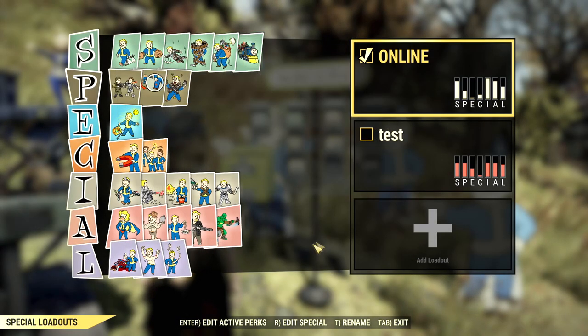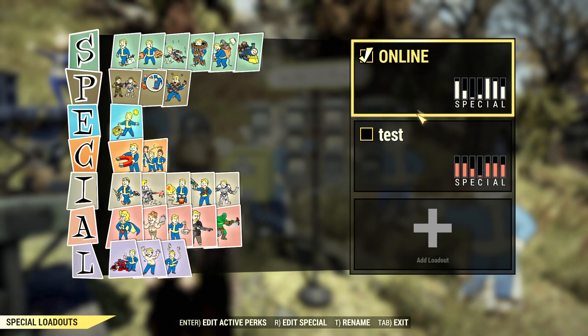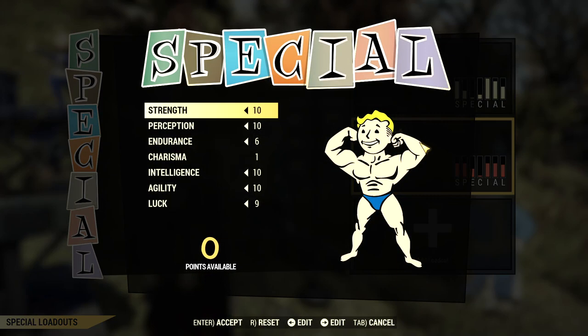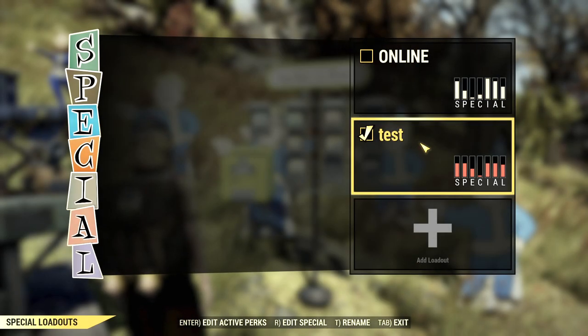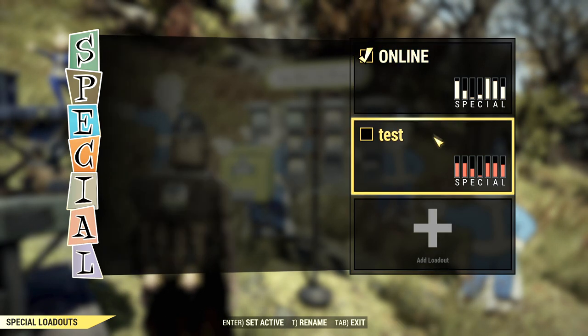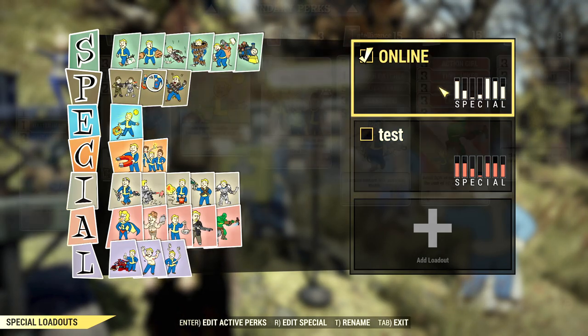The game also allows you to have multiple profiles on each character and multiple characters per account. So you can set up different profiles for different purposes — one more looting-focused and another more combat focused for when you're intending to do activities like public missions or daily operations. You start with two profiles by default, but if you want more you can buy them with Atoms, and if you've been saving up the ones the game gives you, you should have enough to avoid spending any real money.